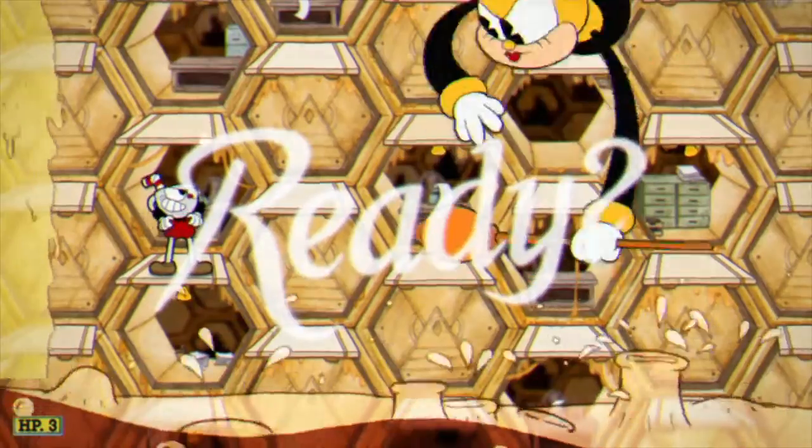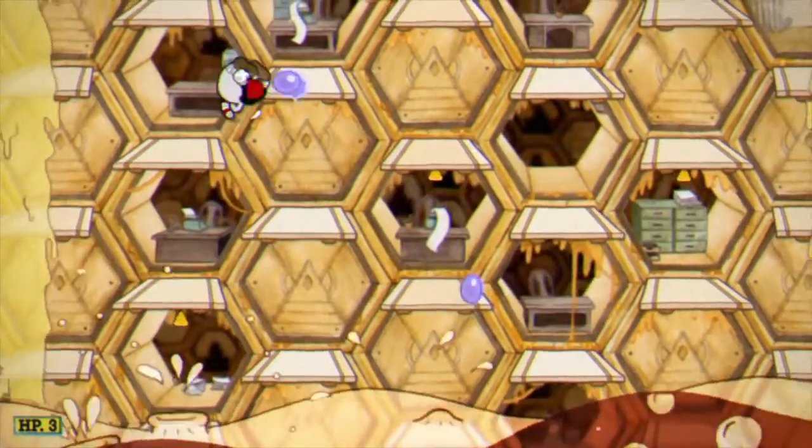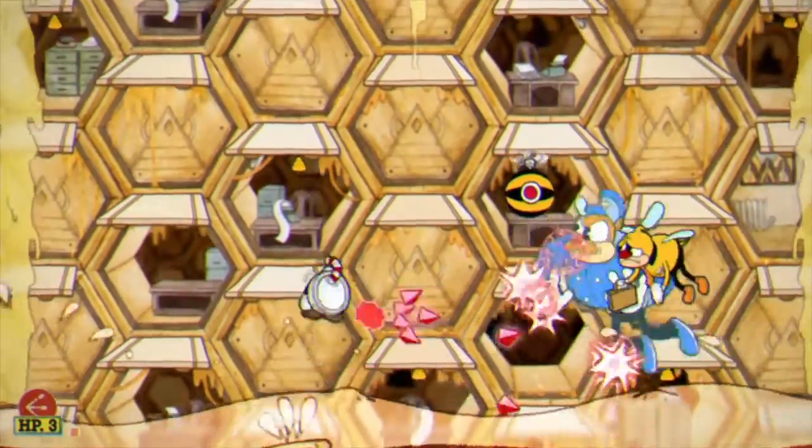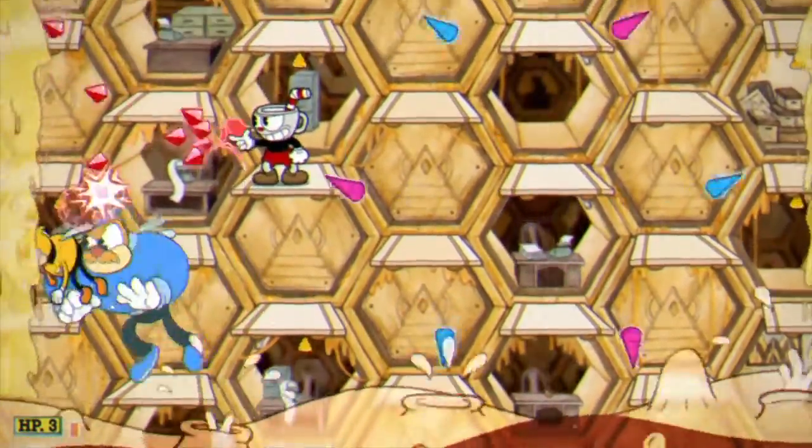The first thing that's going to happen is the policeman bee is going to come try to get you. Jump up here on this platform, go to the edge, start hitting him with the lob, and then as soon as he gets close enough, change over to the spread shot.